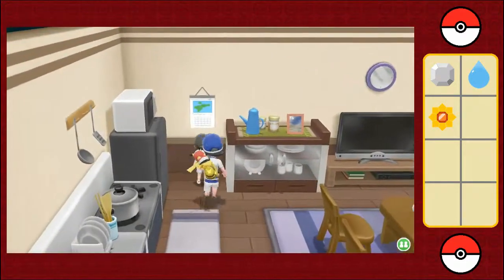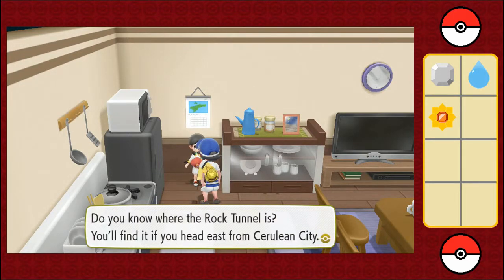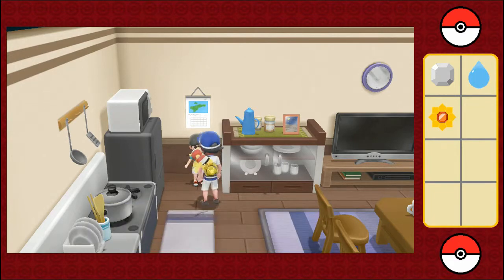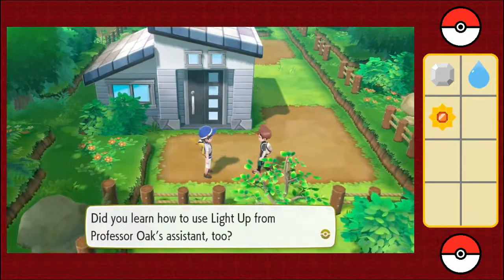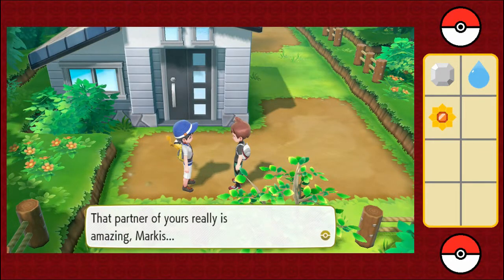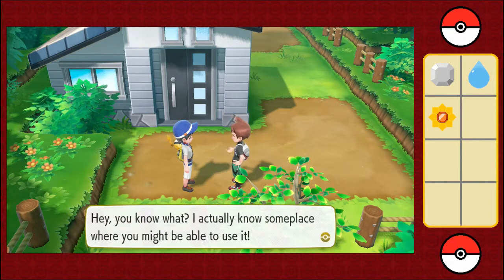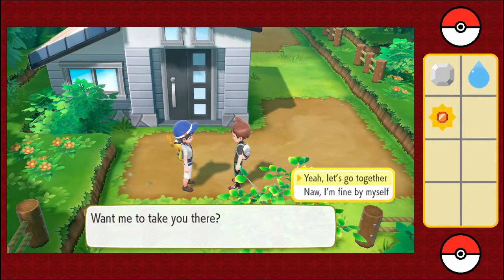There's one little kid talking about the Rock Tunnel — you can get through it if you use the secret technique Light Up. You'll find it heading east from Cerulean City. I knew that. Sickram — Marcus, did you learn Light Up from Professor Oak's assistant too? You didn't learn it but Ohm did? That partner of yours is amazing. Hey, I know a place where you might be able to use it — want me to take you there? Oh boy, he's not going to take me to Rock Tunnel, is he? I'll take my chances.